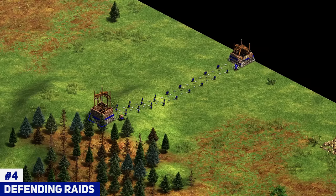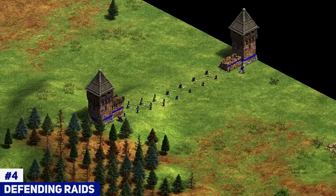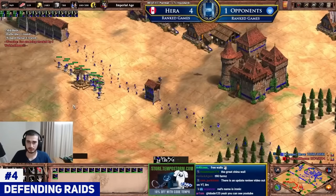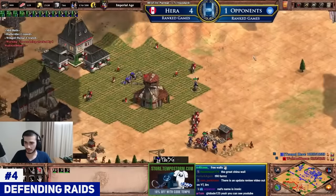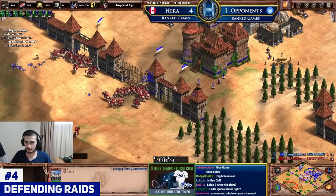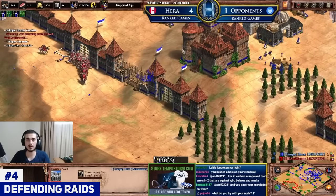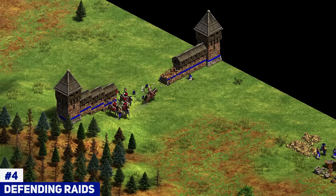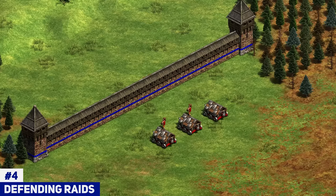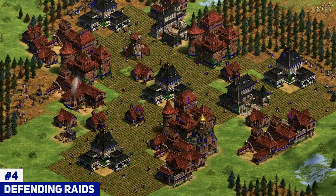Also, stonewalling the sides of the map can restrict raids and force your opponent to come only down the middle where you can see him. Stonewalling the full map with a few gates is great especially in team games, as it prevents raids on your trade route. That said, it's harder than it sounds — your opponent can kill your walling vills, or break in with petards or siege ram quickly. So I prefer to just keep castles and town centers in your base; it's a much more consistent way of playing.